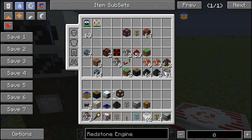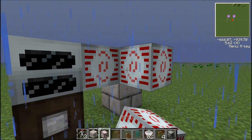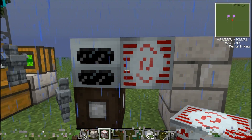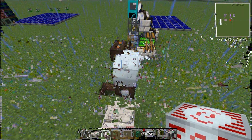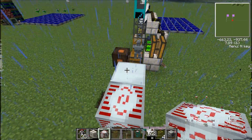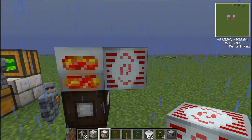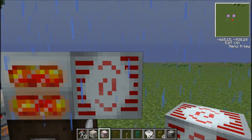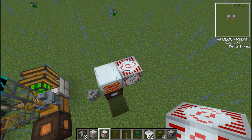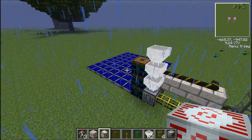All you need to do is get an MFSU and set it up next to your geothermal generator, or any energy storage system. This will power your MFSU forever, as long as you've got Bluetricity.